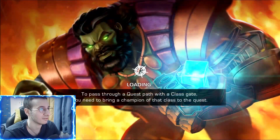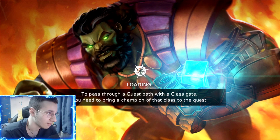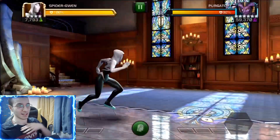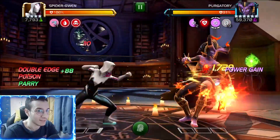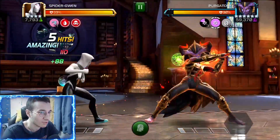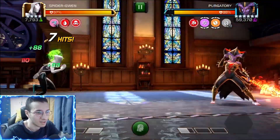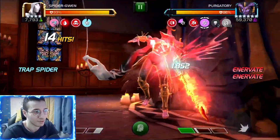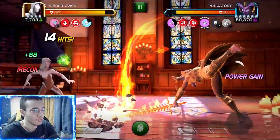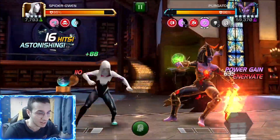Welcome back to another video. Today we have the second boss of Cavalier, and it's Purgatory. This fight is so scary. We start off at 90% because I messed up the first time, and her heavy attack is really tricky at first. We want to bait her SP1.